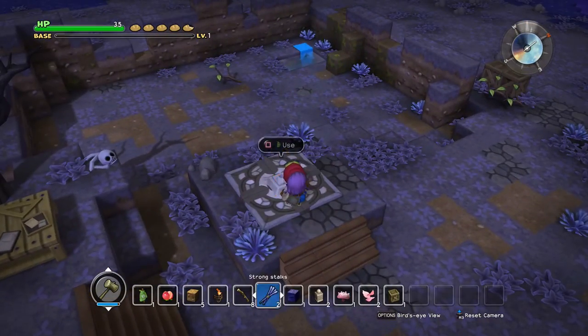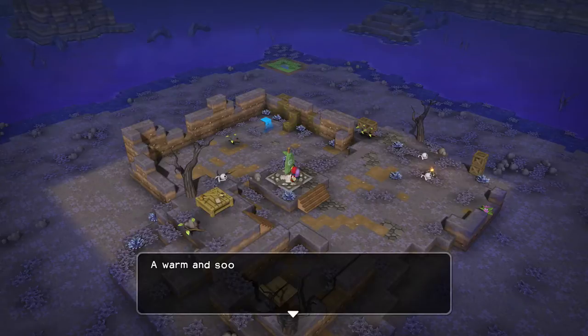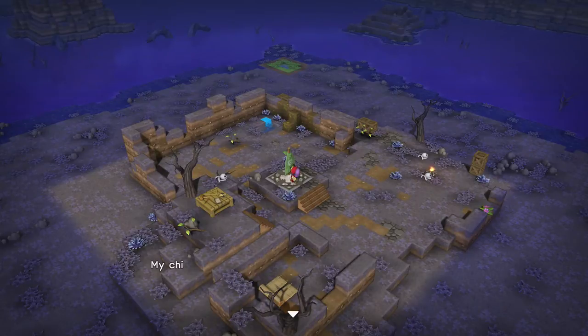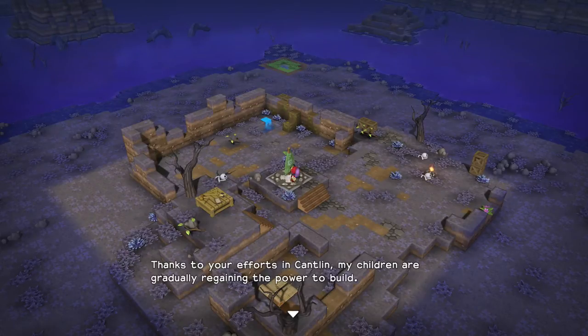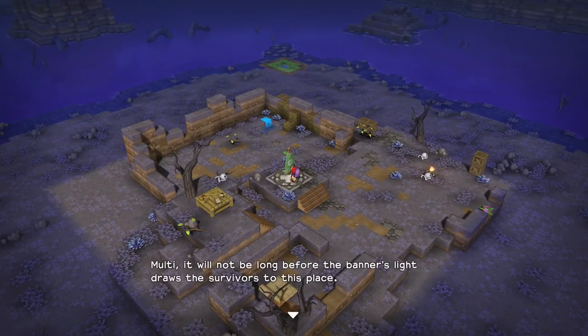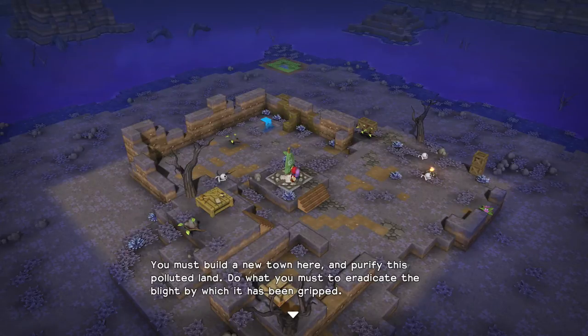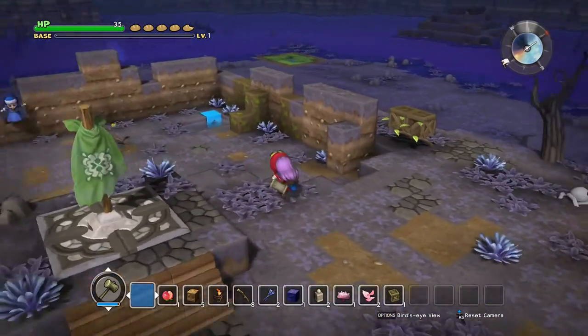Enough messing around - let's put down our banner of hope. I wonder what villagers we are going to get first. A warm and soothing light spreads all around - now this is our safe zone. The goddess speaks: 'My child, the people who inhabit this blighted land have lost hope. They live in constant fear of the disease that stalks all who live here. Thanks to your efforts in Cantlin, my children are gradually regaining the power to build. However, the men and women of Rimuldar have not the strength to resist this epidemic. Malti, it will not be long before the banner's light draws the survivors to this place. You must build a new town here and purify this polluted land.' Okay, Rubis - I remember your name still. I've got good memory, kind of.